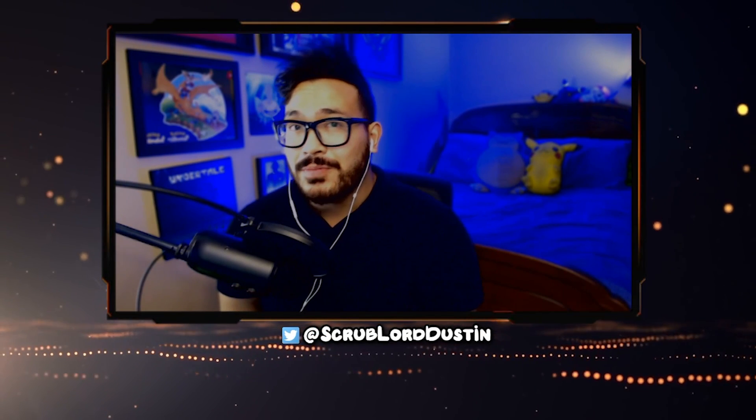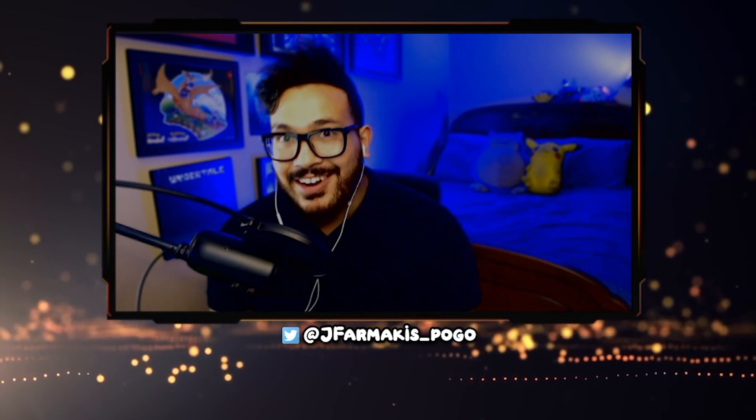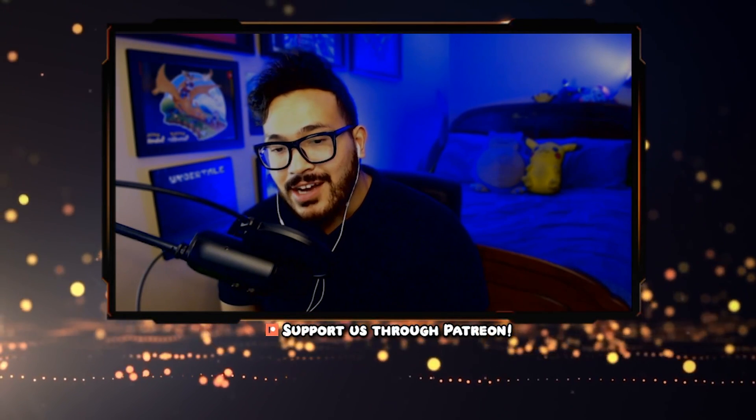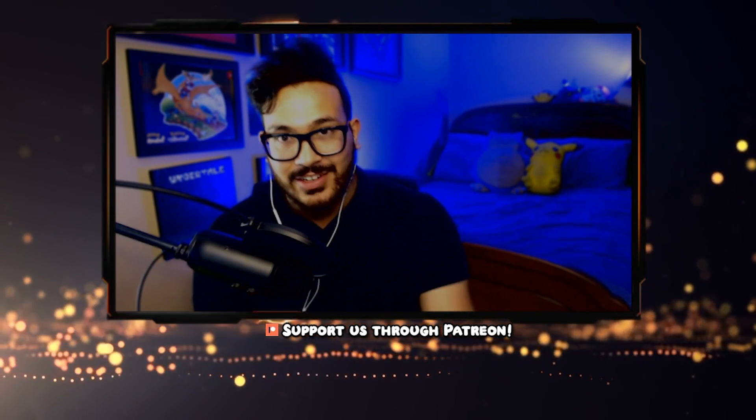Welcome back to another video. We have a ton of new Unova Pokemon — well, I guess it's not really a ton, it's only like three or four. We can't get Buizel, so I don't know what we're going to do about that. But today we got Whimsicott, and it's actually kind of like Lilligant, the one we did a couple days ago. But this one is actually a Fairy type, so I'm curious to see how it does.